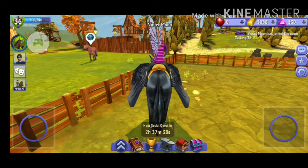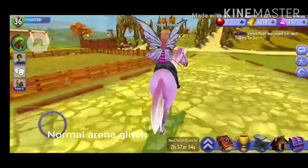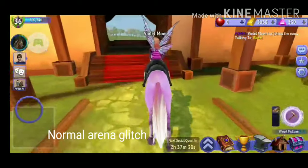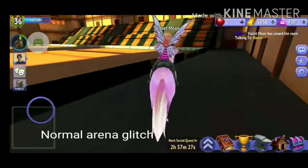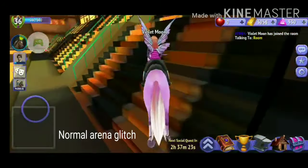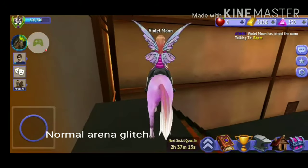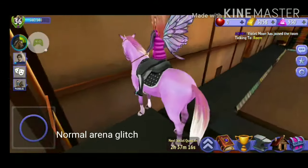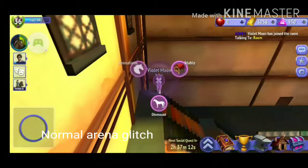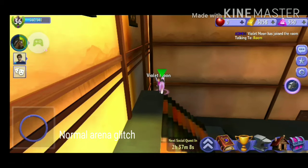The next glitch is to get inside of the normal arena. For this glitch you are not going to use a Pegasus — you can use a Pegasus but you don't really need to, so I'm just going to be using this horse here. There are a few ways to do this glitch. I'm just going to be getting on this side because it's the one I know the best. Basically you just want your two front hooves off the edge but you don't want to fall down — it's pretty easy to fall down so be careful.